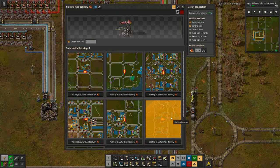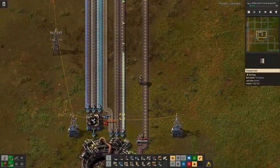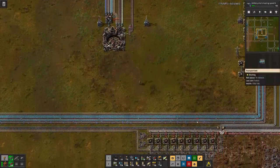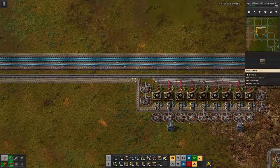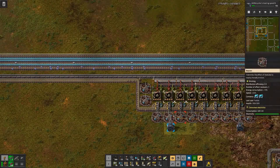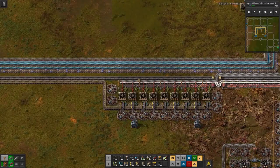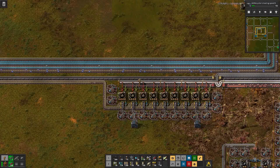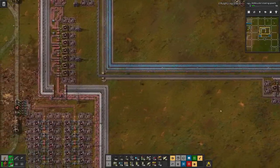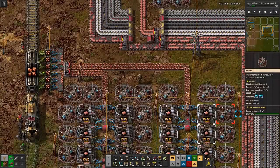There are two stops currently that don't have a train waiting. The other issue is low density structures, which currently the buffer is quite full but the number goes down — we are producing less than we are consuming. If we have a look at this belt, it's pretty clear why: not enough copper.